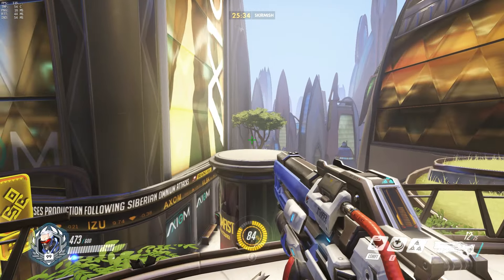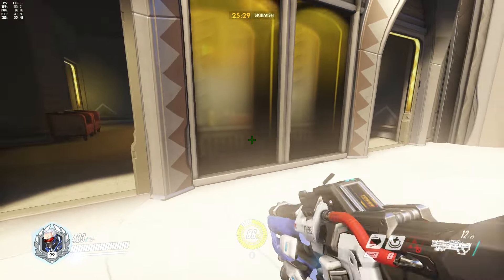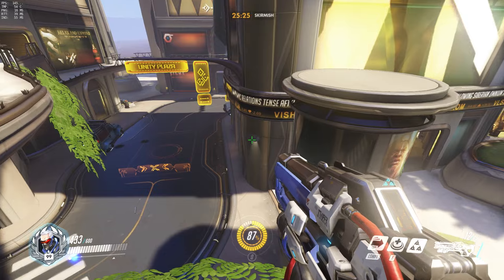From the ledge, there are a few different jumps you can make with either a Helix Jump or you can simply sprint jump. Here I'm showing that you can choose to either Helix Jump to this Add Column or sprint jump. This applies for the jump back as well.